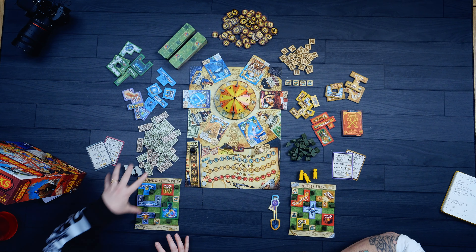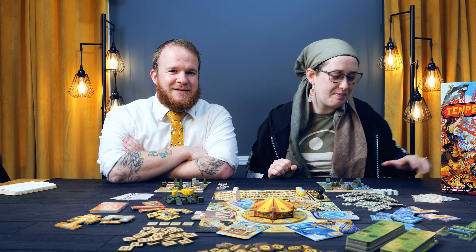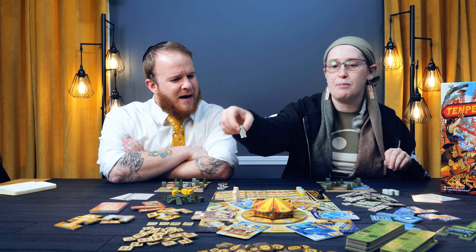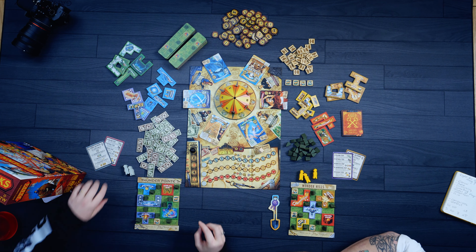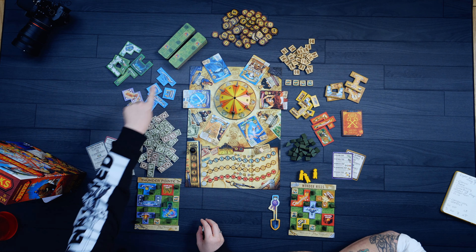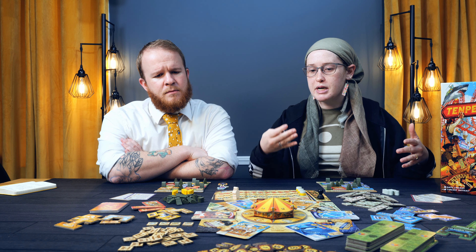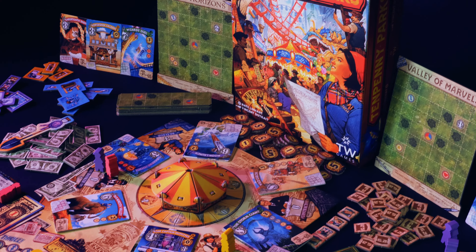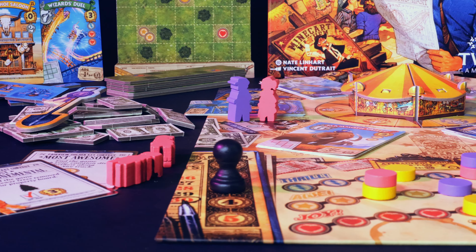Money is just a tool you use throughout the game, but your main objective is those points. You're going to be placing out your workers on different locations on the board — purchasing attractions for your park, going to the bank for money, the realtor for extra land, the arborist to cut down trees to make room, or the contractor to get concession stands that give you little perks. There are also three tracks at the bottom — Thrill, Awe, and Enjoy — that you're going to be trying to go up.